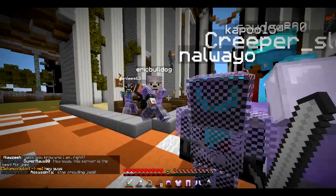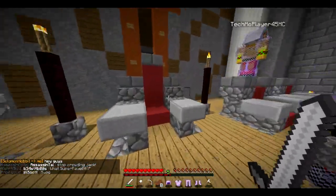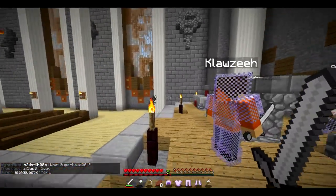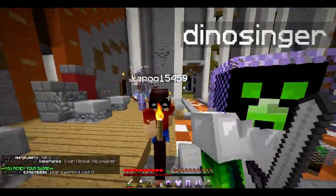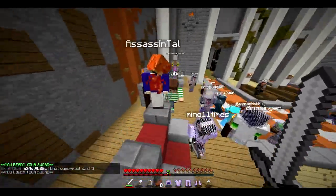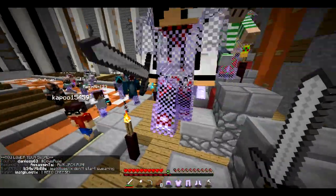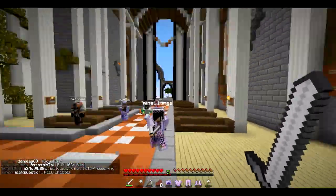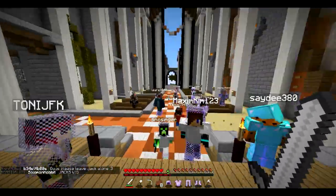Just in case you guys did not watch the live stream, I'm going to go over what happens when you first start. When you log in, this is where you'll spawn. The IP will eventually be play.evopvp.com, but there's a slight temporary issue where that's not quite working. So temporarily, if you can't use that one — some people can log in with it — but if not, there's a backup IP. I'll put both IPs in the description.